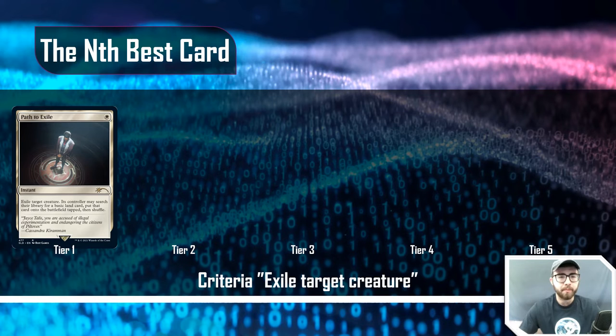This criteria is 'exile target creature.' Path to Exile and Swords to Plowshares are both tier one: a single white mana instant. Path exiles the creature and lets the controller search for a basic land tapped; Swords to Plowshares gives the controller life equal to the creature's power. Swords is the stronger of the two since giving your opponent life is relatively inconsequential at higher tiers, while giving a land could matter more.